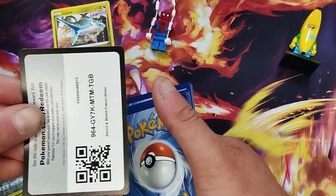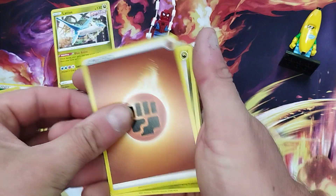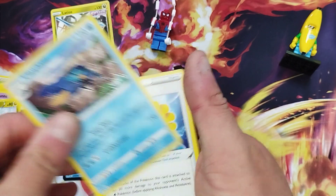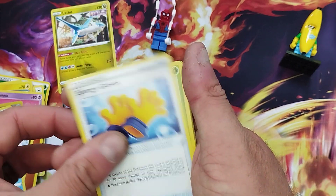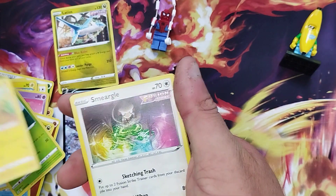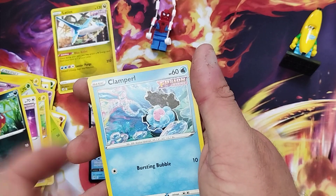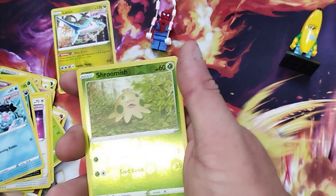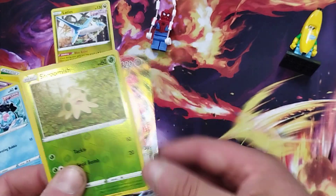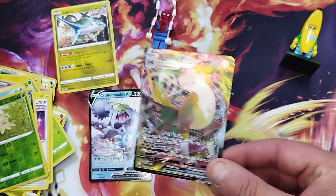We've got our code card, let's get into the energies. We've got Sliggoo, we've got Clawitzer, we've got Sponge, we've got Grubbin, we've got Rotom, we've got Smeargle, we've got Kavanagh, we've got Clampearl, we've got Shroomish, a reverse holographic — I like that one — and an Amazing Bolt V-MAX! Banana Guy does it again!